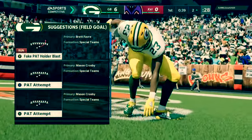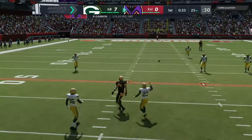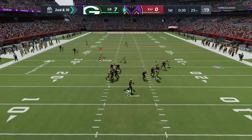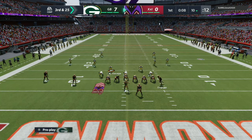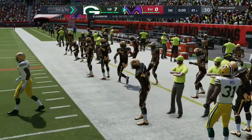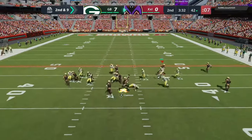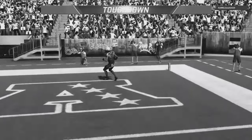Back on defense, Darius can't quite get the sack but forces an incompletion. On second and 10 with only two routes sent, Darius Smith gets his first sack on the Packers theme team. On third and 25 we drop everyone back but give up the conversion — can't believe we gave that up. He then hits us with an RPO on second and nine and takes it 60 yards to the crib.